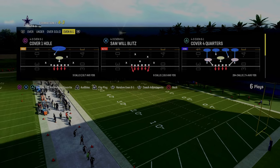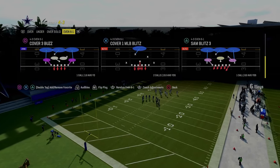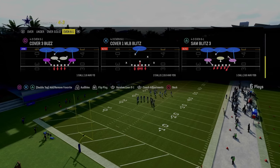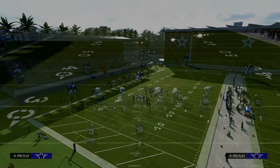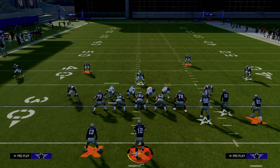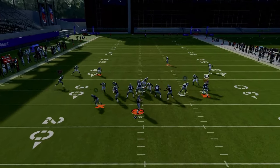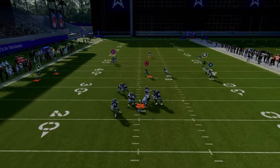We're going to start out in the Kansas City Chiefs playbook, in the 4-3 Even 6-1 formation, and we're going to be calling the play Sam Blitz 3. We have auto-flip off and we're going to flip this play — I think it makes the blitz a little bit better. For the setup, we're going to pinch our defensive line and crash it to the left. Standing right here with our user, we're going to get nice pressure around the edge every single time.